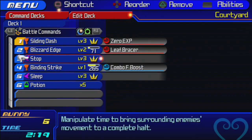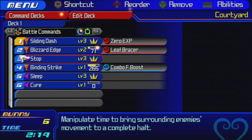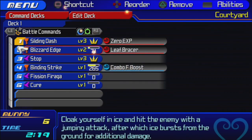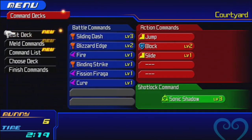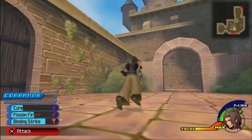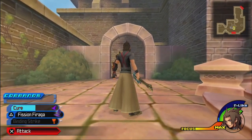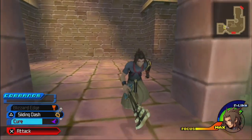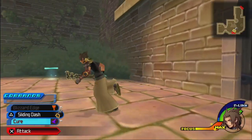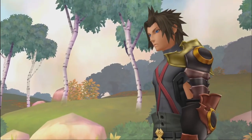We got to set up our command deck. Replace potion with Cure — without question, we don't need potions anymore. We definitely want Fission Firaga equipped — it's so good. And we'll start leveling up one of the Fires. How far you dash with Sliding Dash depends on what level it is; the higher the level, the more you dash. Sliding Dash is good — I'd like a second one.